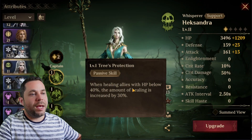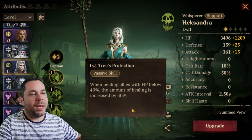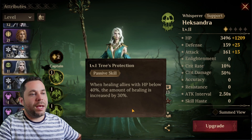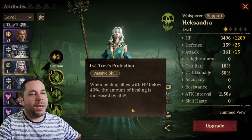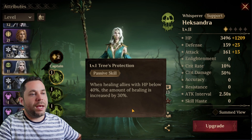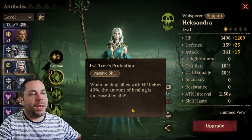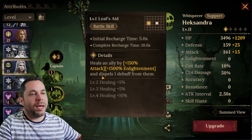The first spell is: when healing allies with HP below 40%, the amount of healing is increased by 30%. This is very important because most of the time you're going to use healers when your heroes are about to die, and this increase of healing by 30% is very powerful and can save your hero from dying. It's a passive skill.